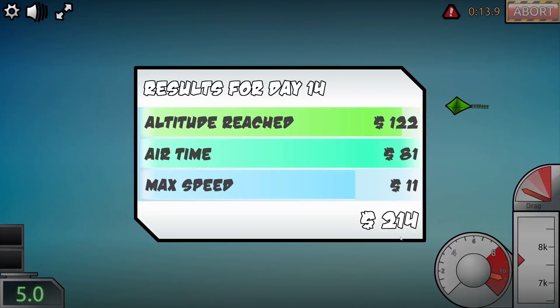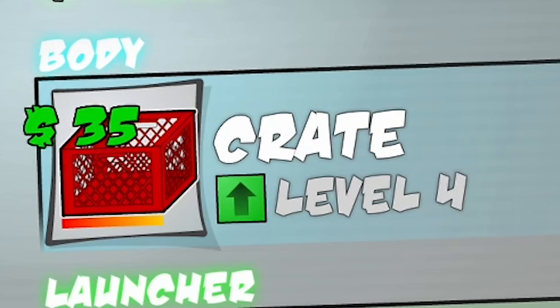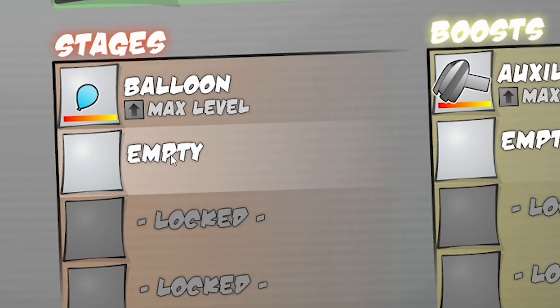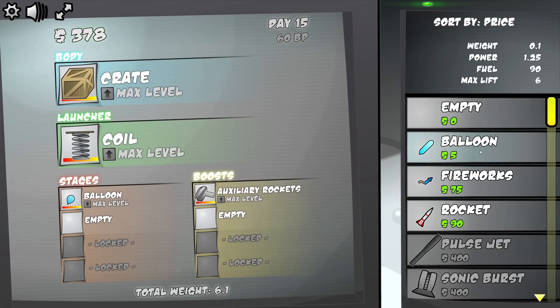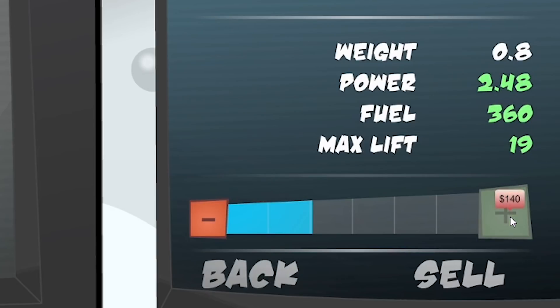So it didn't go as high as our max level recycling bin. But if we upgrade our cardboard box we can go to a plastic crate, we can even go all the way to a wooden crate. Now the other benefit of the crate over the trash can is we get an extra stage. So we can go into this slot and add more balloons or try something else - maybe some fireworks. Let's upgrade them as much as we can.